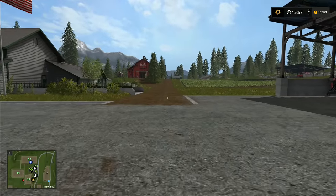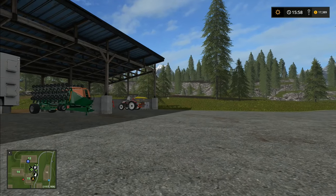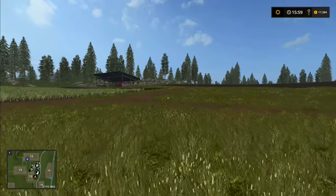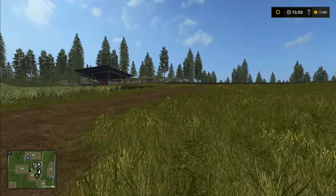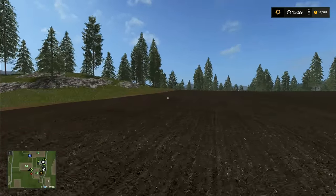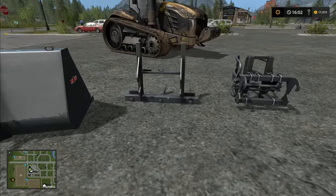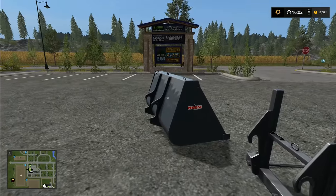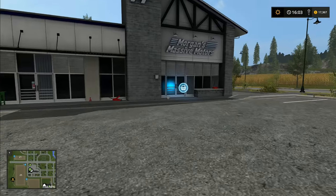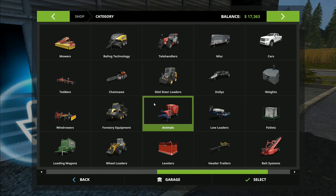I've got another mod that I wanted to show you today. We're going to leave hired help going over there in that field and head over to the dealership. I've got the Challenger over there waiting for us, and there's a new mod that we're going to lease and try out. We've got the bale spike, the bucket and the bale squeeze for when we want them. Now this mod has only just recently turned up in the mod hub and it's a forestry related item.